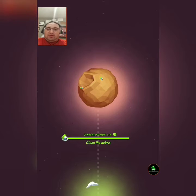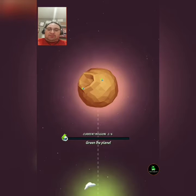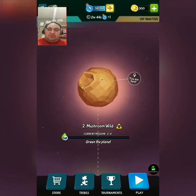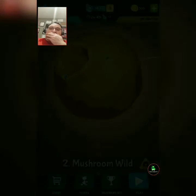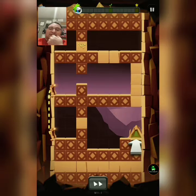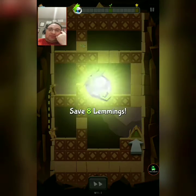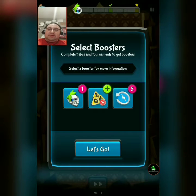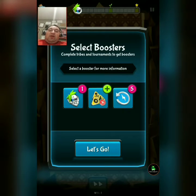So now I'm clearing debris. Clean the planet. You're pretty much terraforming each planet you're going to. Save eight. Select bonus. Select boosters. Complete tribes and tournament.